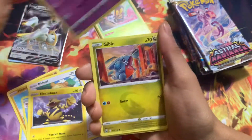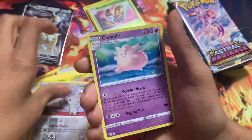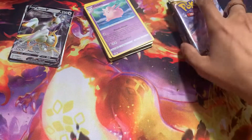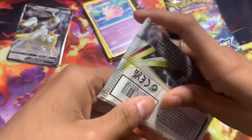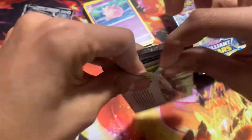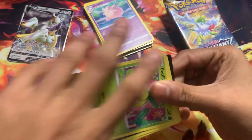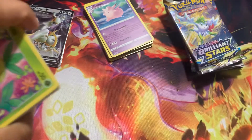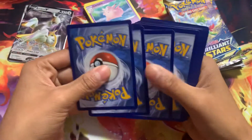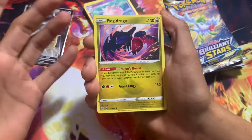Mostly everything goes on bid unless the value is over $100, and if the value is over $100, I list it as a buy now, not an auction. I think this set right now is proving my theory of booster boxes versus products — we're not gonna get a single hit here. I think this is gonna prove my theory right.